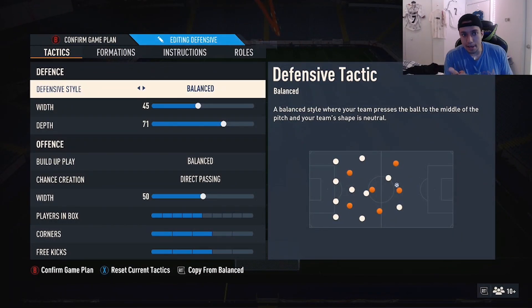So far I've been liking them. We got Rank 1 and we're doing pretty good in Elite Division. Here are the tactics: formation 4-3-2-1. Defensive style: balanced, 45 depth. Build-up play: balanced. Chance creation: direct passing, 50 players in the box, 5 corners, 3 free kicks.